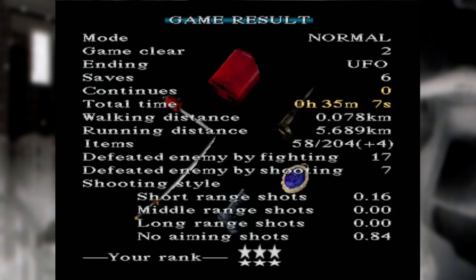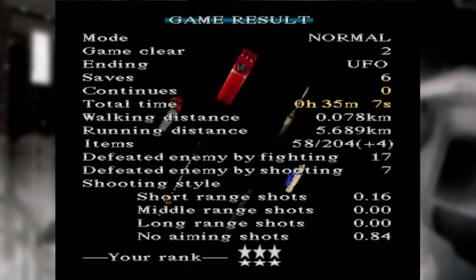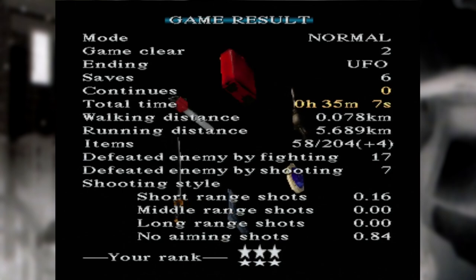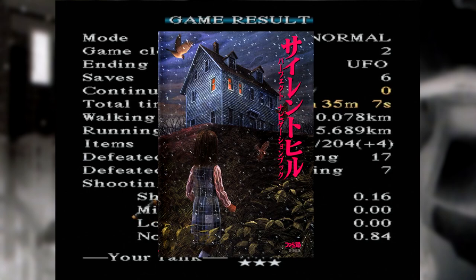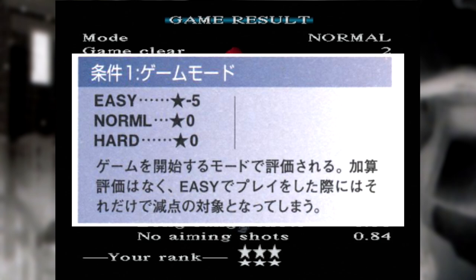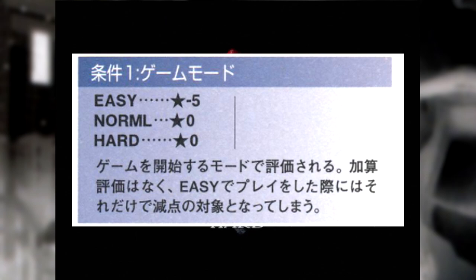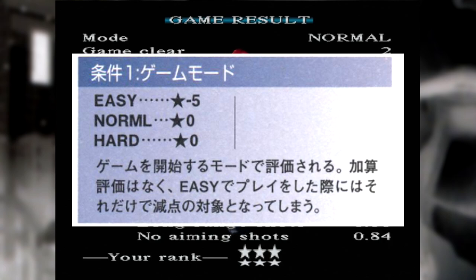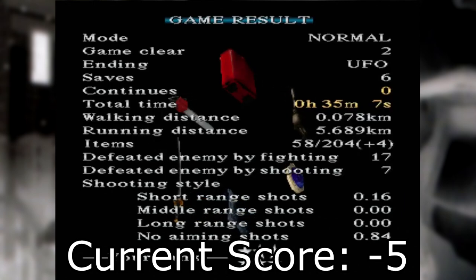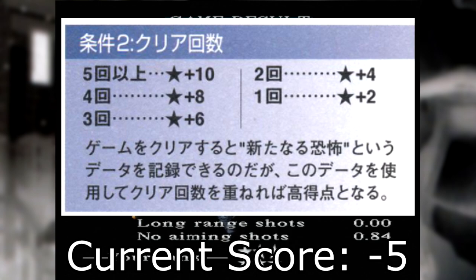So this brings us to Silent Hill 1, and suddenly I had a much harder time calculating the answer since Silent Hill 1's rubric is frankly really weird. Referencing the Silent Hill perfect navigation book, let's try to unpick this knot. Firstly, difficulty: selecting easy mode removes five points from your total — notably this is the only criteria on which the game will deduct points, remember that, it will be important later. There's also the game clear count, which will always be our first playthrough, and your first playthrough inherently awards two points, giving us a current total of minus three.